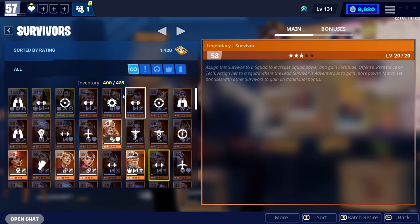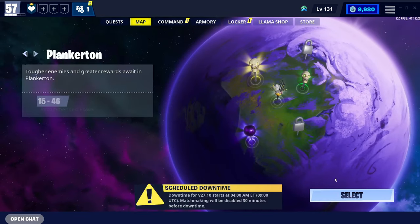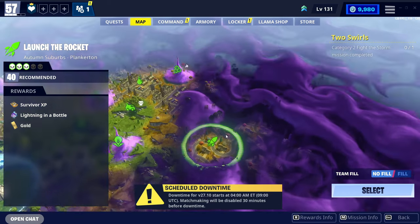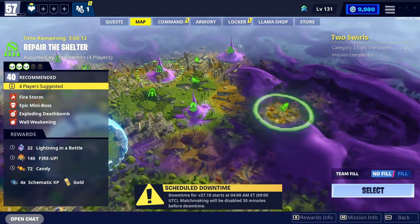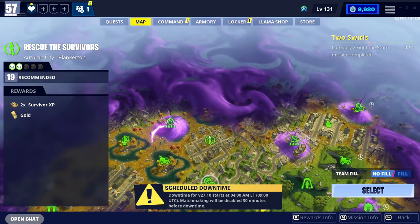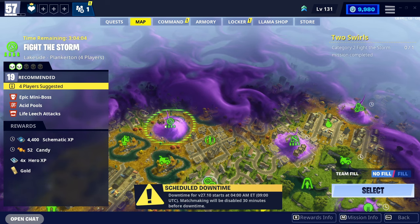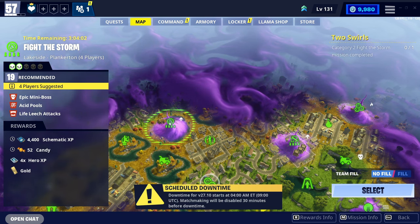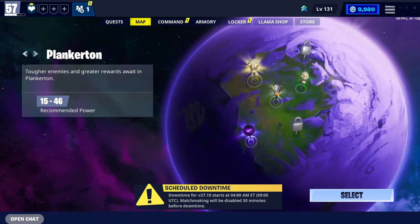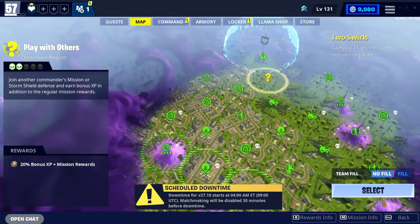To level up your survivors, you will need survivor XP, and you can actually find survivor XP pretty easily in missions. The first mission that I found on my Plankerton is survivor XP for the mission rewards. You can also get 2x survivor XP from rescue to survive missions, and sometimes you can get 4x survivor XP from 4-players-suggested missions. Depending on whether you are in Plankerton or Stonewood, it really varies, to be honest.